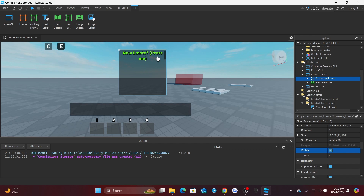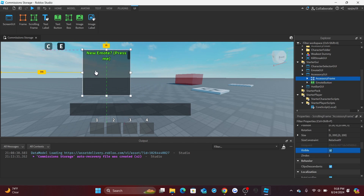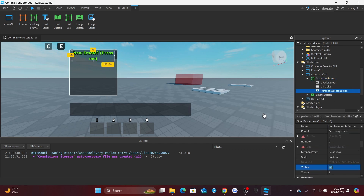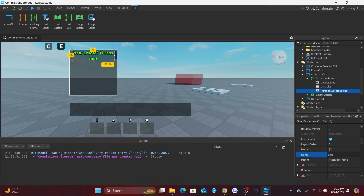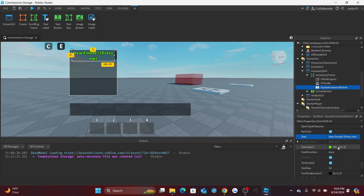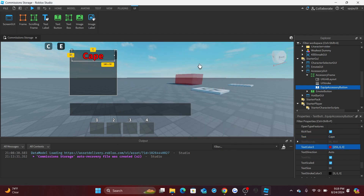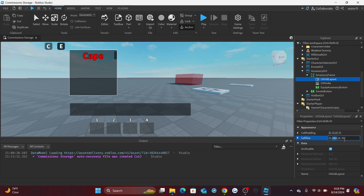Inside AccessoryFrame we have a UIGridLayout and UIStroke. Rename the button to 'EquipAccessoryButton' and set the text to whatever the accessory name is — the name must match exactly what's inside ServerStorage. For the first one, set the text to 'Cape'. Set the text color to red by default, and we'll change it to green when equipped. Make the buttons a little smaller — around 40 works.